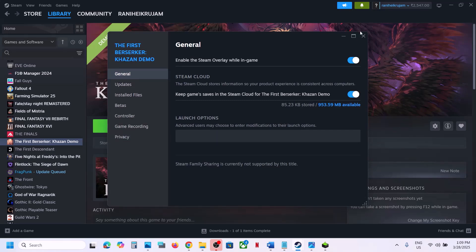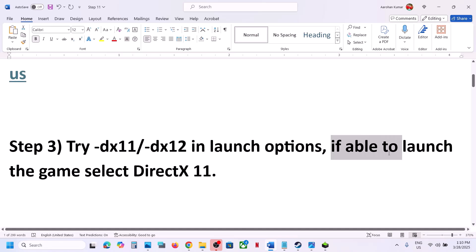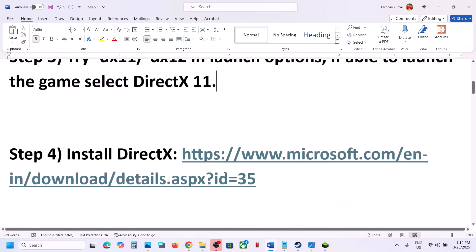If that doesn't work either, remove the launch option and follow the next step. If you are able to launch the game, go to Graphics Settings and select DX11 there and check.